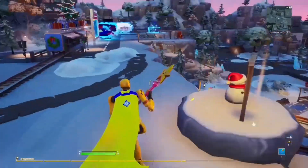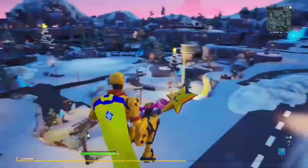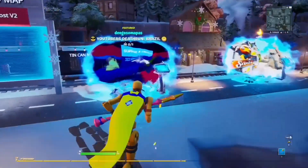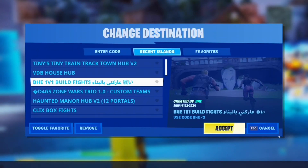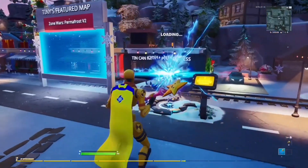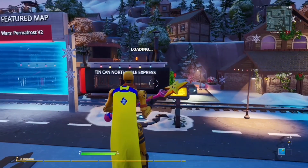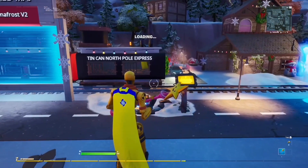You gotta have a PS4 player join your party. Once they join your party, they have to put in a code for you — but once they put in that code, they can just leave. They don't even have to play with you. You could just beg them or pay them or something, have them put in the code, then they can leave. And then for the whole time you're on Fortnite you can put in codes for yourself, until you log off — then you're gonna have to have someone do this again for you.